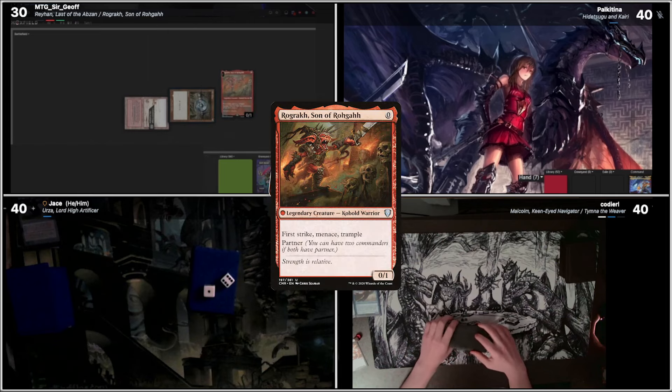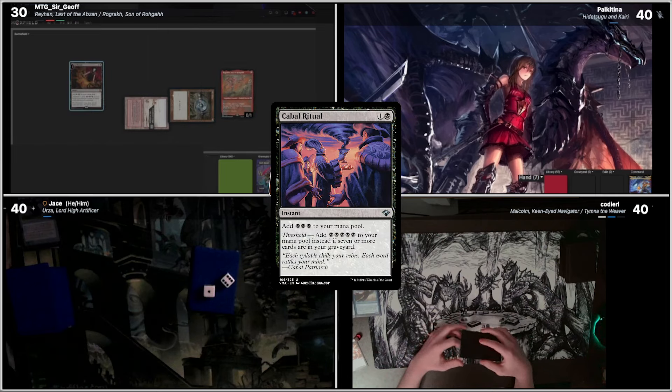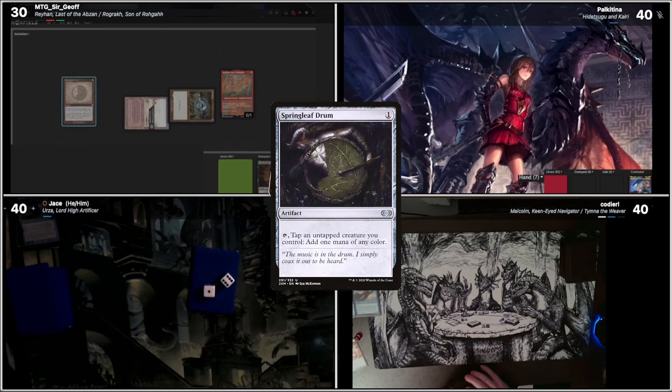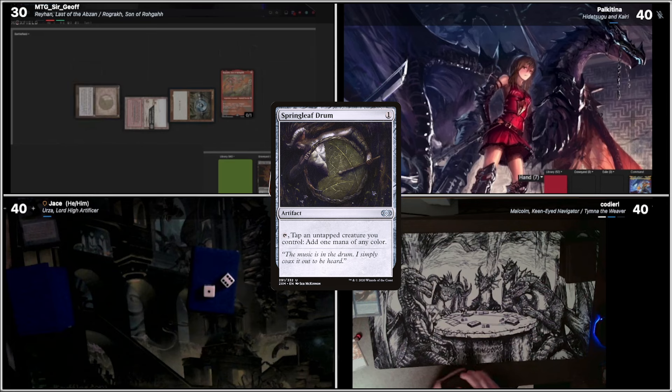I will also cast a Rograck for one black and one colorless. I'll cast a Cabal Ritual, getting three more black mana. So now I'm up to four. Using one of it, I'll cast a Springleaf Drum. Tap the Springleaf Drum, tap Rograck for green.